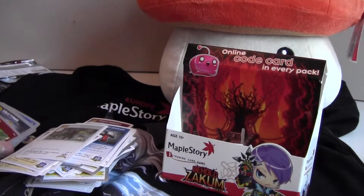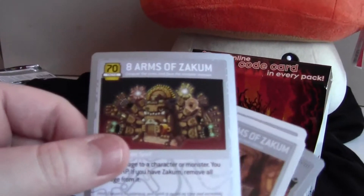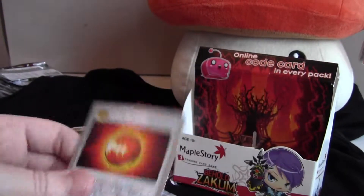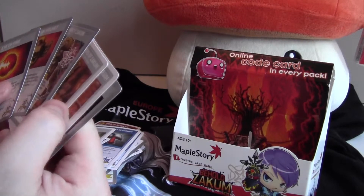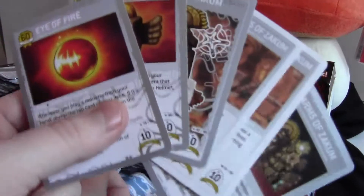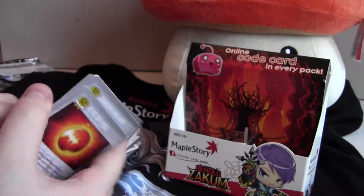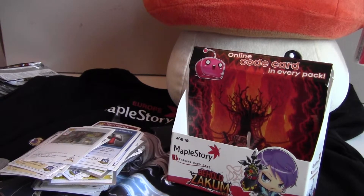So those were my packs that I opened for you guys. I'm very happy that I got the arms of Zekum — left and right arms of Zekum, Mighty Zekum, Zekum helm, and Eye of Fire. Those were the cards I was actually looking for. I'm very happy with this box. I hope you liked these two parts of opening some MapleStory cards. Have a nice day and see you guys later in a One Piece review.